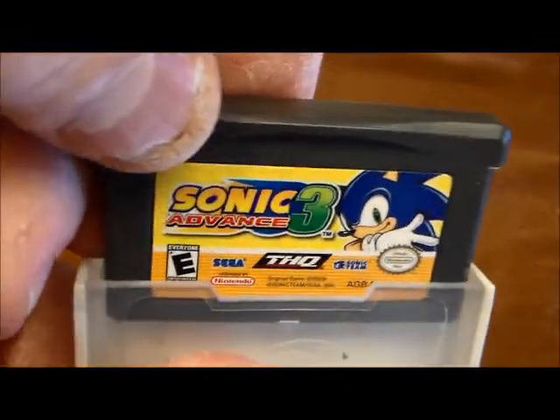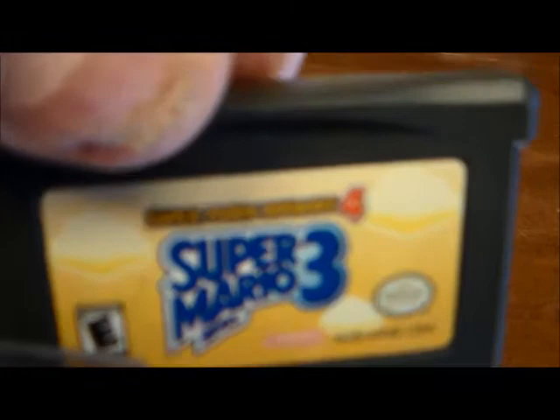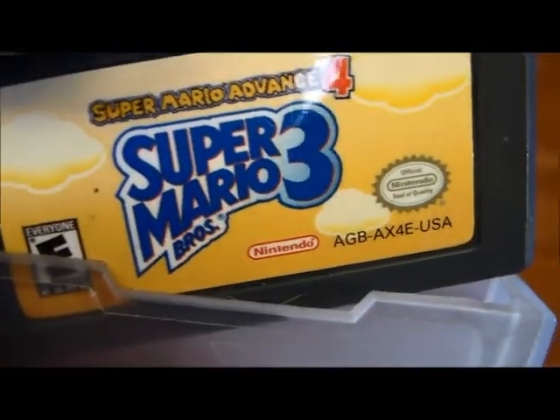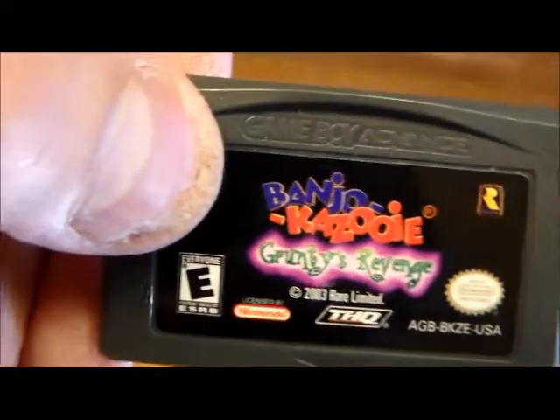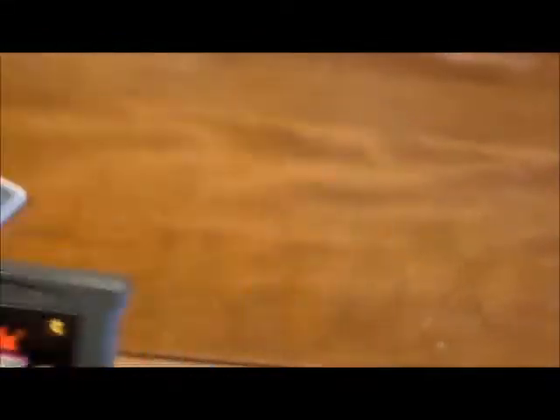Here's Sonic Advance 3. Here I got Super Mario Advance 4, which is Super Mario Bros. 3. Now this one doesn't have a cover. It's Banjo-Kazooie: Grunty's Revenge, which is actually the middle game between Banjo-Kazooie and Banjo-Tooie — it takes place between those two games. Very interesting.